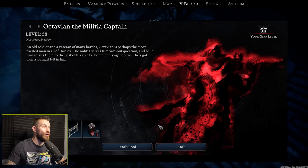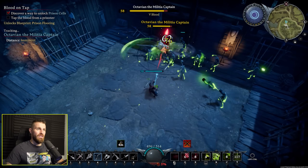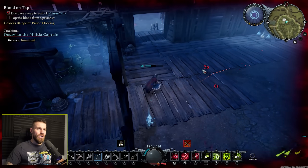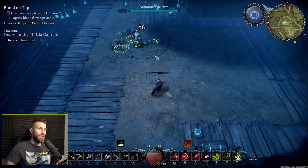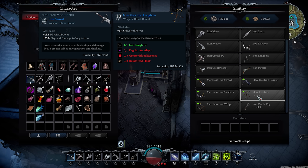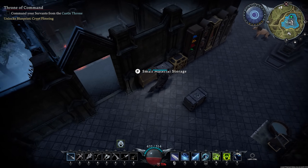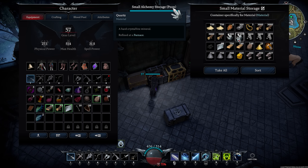Let's go take on Octavian the Militia Captain. Big damage — nuke him down. With Octavian defeated we then set our sights north towards Gloomrot South and the Cursed Forest, where we'd once again be upgrading our weapons and armour to the next tier. But first my base was starting to get really cramped, so it was time for a bit of expansion.